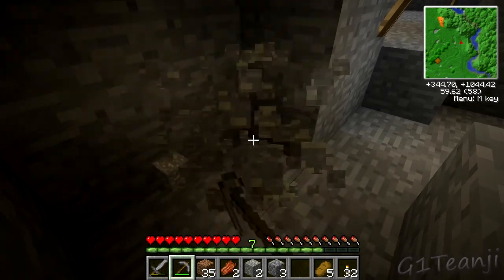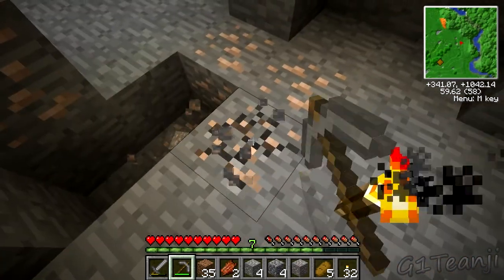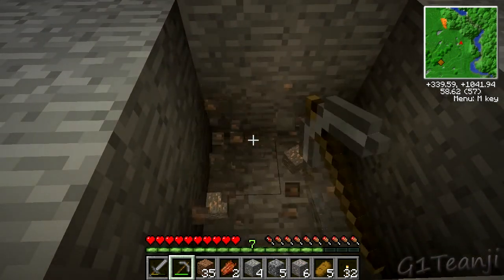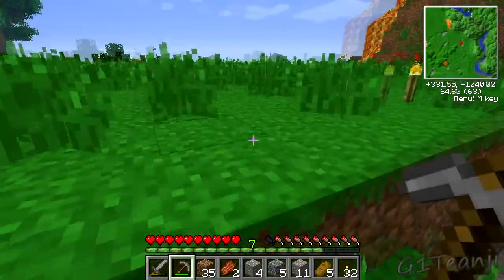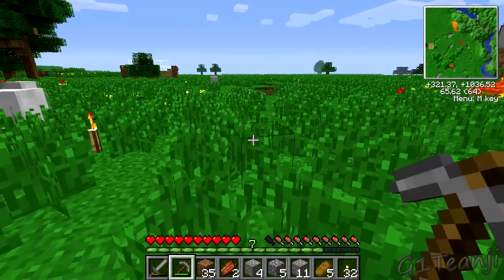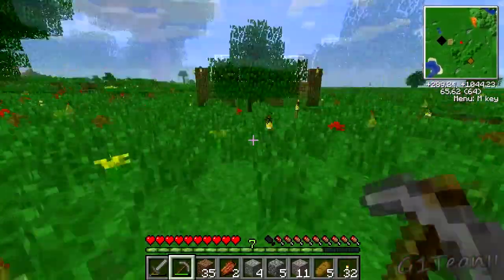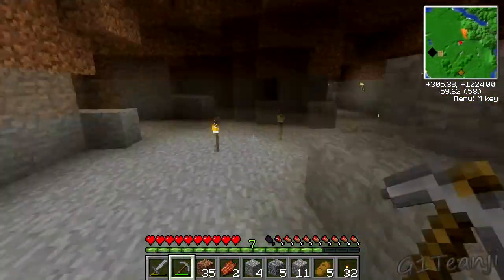I was thinking of exploring the cave where the mob spawner was first, but since there are so many surface holes around this area, I'll just capture the ores on the surface first and make my way from there. First thing I want to try and go for is a macerator straight away. I don't know what sort of power sources I'll need for that - I know we used a bat box and solar energy for the one in the main house. I'll have to look into it, but the main goal is to get an actual macerator going.